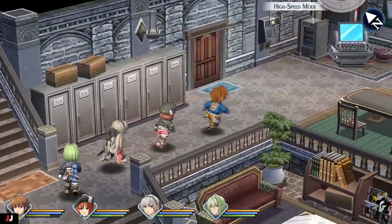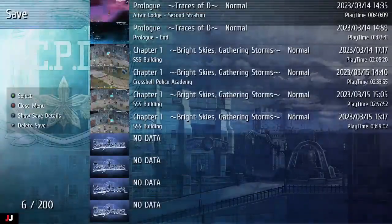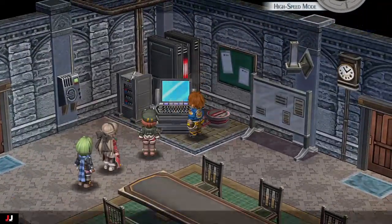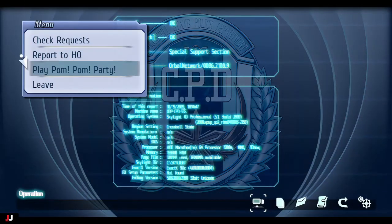Then go back to the SSS building and click on the computer terminal. Make sure you save first, because if you don't beat them you lose one DP. If you lose, just reload your game and do it again.